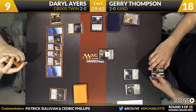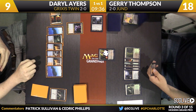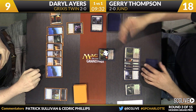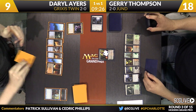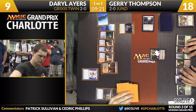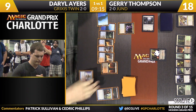Trying to keep a creature alive against Jund is challenging anyway. Abrupt Decay is the discard for Thompson, Remand gone for Ayers. Keranos will do some revealing — it'll be a Swamp, which means Ayers gets to draw another card. Looks like he picked up a copy of Serum Visions, so he will cast that, draw a card and Scry 2. Set things up on the top of his deck. He'll leave one on top, one on bottom — split the difference — and pass the turn back over to Thompson.